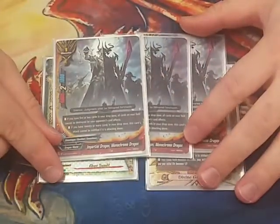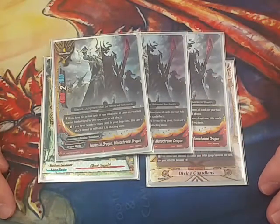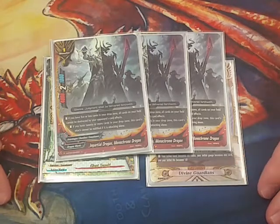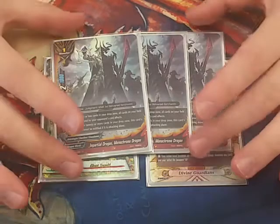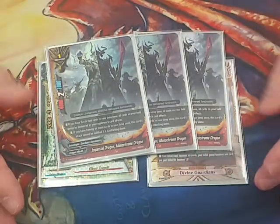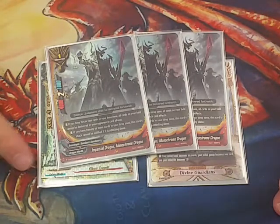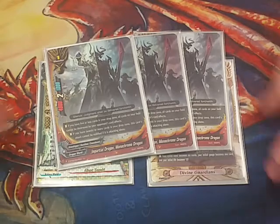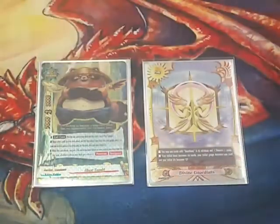Another fun one — Monochrome Dragon, Partial Dragon. All cards on the field cannot be destroyed by your opponent's card effects. Definitely would come in handy at times, nothing to shake a stick at. Definitely would keep you in the game with those anti-destruction hate cards, and could make your opponent cry a little bit.